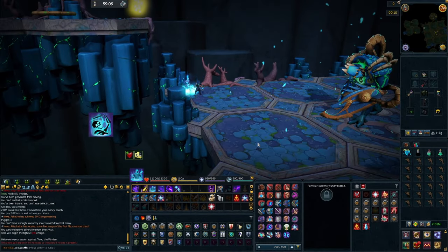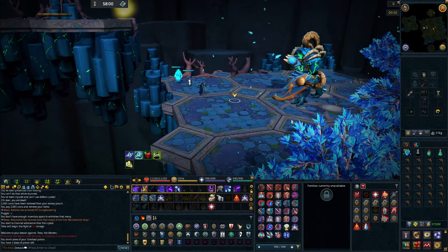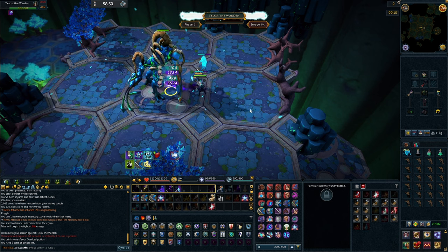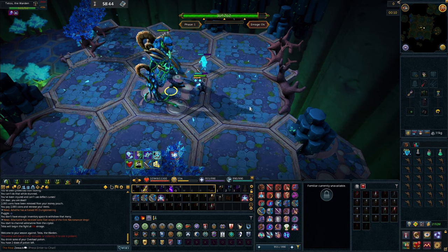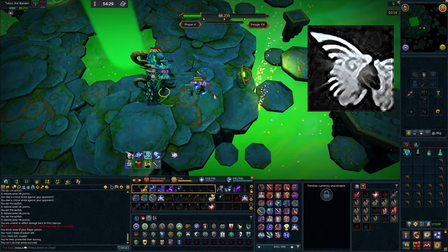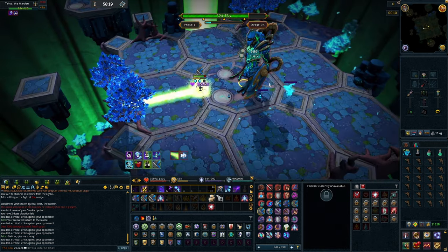Phase 1: you'll want to enter the instance with 100% adrenaline if possible. Jump down, then summon both your skeleton and your ghost. Sip your overload, pray melee, and walk towards Telos. Let revolution do its thing. When you've captured 3 souls, go ahead and use Volley of Souls. When you have 6 or more necrosis stacks, go ahead and use Finger of Death — this rule applies for the whole fight. You can literally tank all of Telos' hits this phase, but it's not a bad idea to try to dodge the stun attack. The second item to watch for is the green beam — just stand in front of it so it doesn't hit Telos. It's that simple.